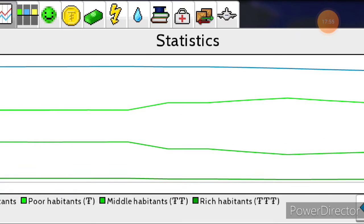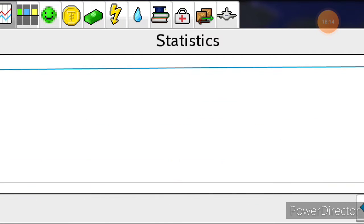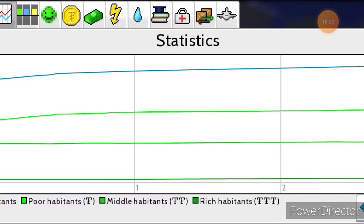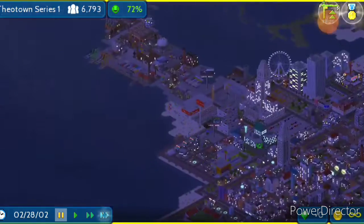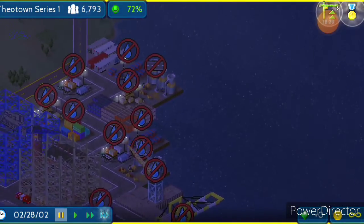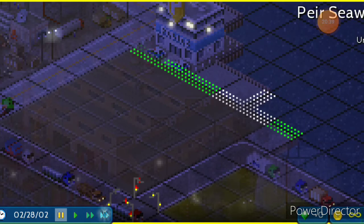Let me zoom in. Poor and middle housing seem to have separated from each other. Why does it say I have 7,000 people in here? Well, I don't have a road connection — oh, because it's built on the corner. It still got down to 13 degrees Fahrenheit right here, which is a little bit cold.